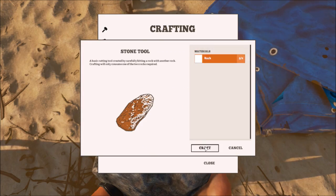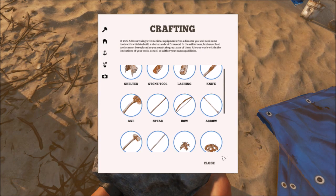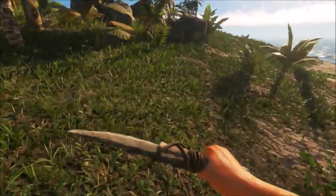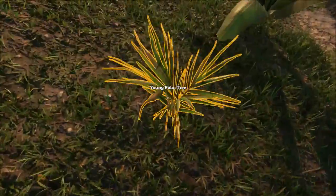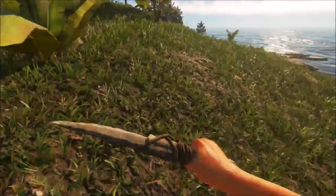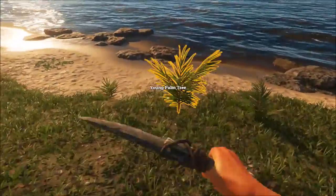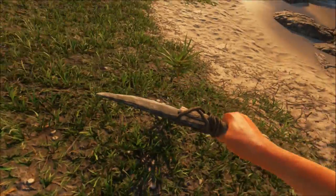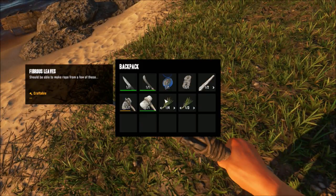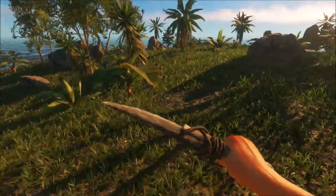I need a spear; I need another lashing. Seems like that's all I'm doing right now guys is collecting lashing — that's a little bit ridiculous. I'm thinking they need to either reduce it to two pieces of fiber per lashing, or they need to have it so you get like two, maybe even three pieces every time you cut down one of the little young palms.